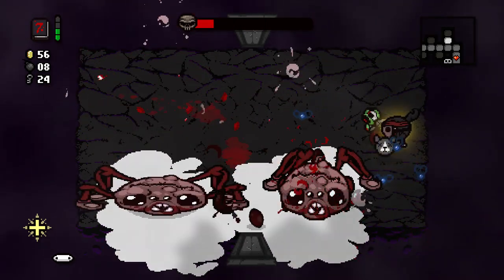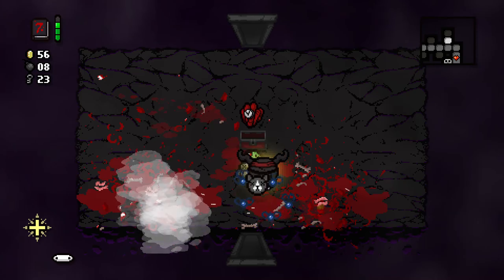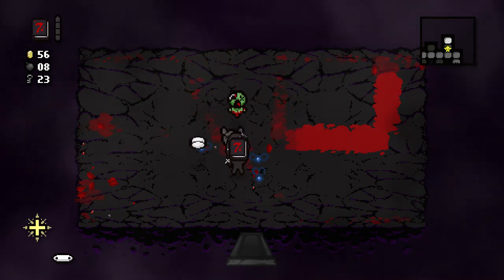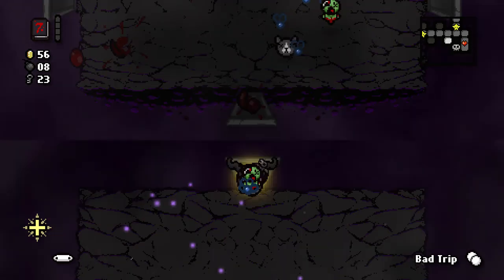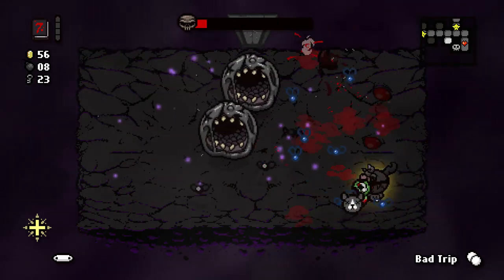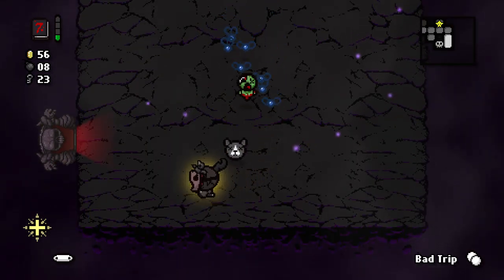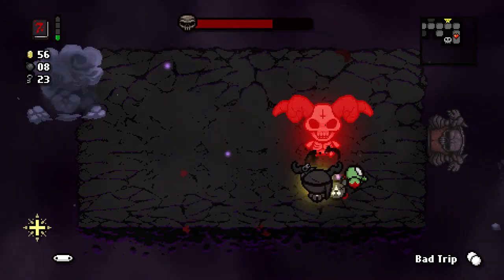Bloody Lust gives us a damage up every time we take damage, up to 6 damage up — we can get hit 6 times. Kamikaze — not interested. I'm kind of interested to know if I can get any more items out of this. Bad trip — definitely not interested. Alright, I should stop trying to push my luck because there's always a chance we'll get a double cage room and just get killed. So let's clear the boss — we might do a full clear after we're done with this. But I need to clear the dark room with Eve so it's probably best if I don't take any chances here.